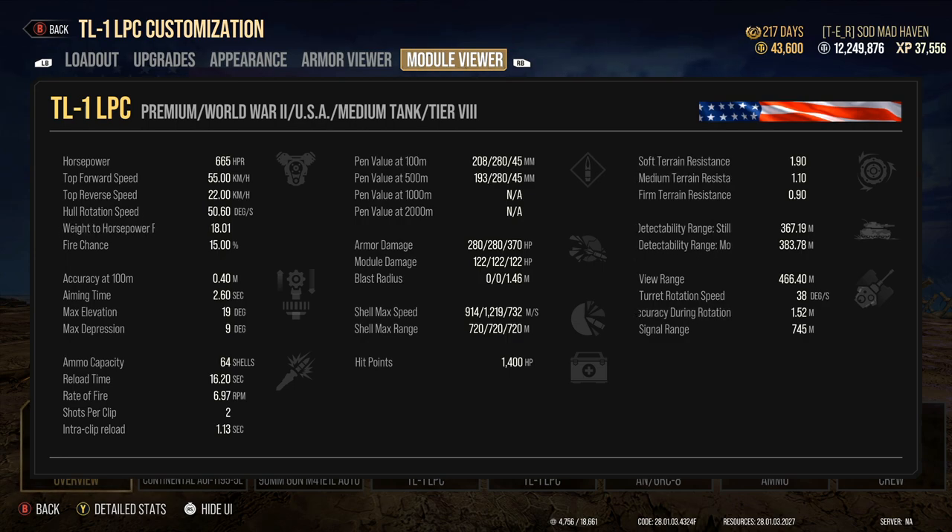Base penetration is 208mm. Premium HEAT pen is 280mm. Keep in mind it is HEAT. High explosive pen is 45mm. Armor damage — the base damage — is 280, 280, 370. Compared to other 90mm guns, every other 90mm in this game only has 240 per hit, while the LPC has an extra 40 damage on top, giving it higher alpha. With the double shot you're hitting people for 560, possibly high rolling both shots for around 610, or low rolling for about 450 to 480. Standard shells travel at 914 m/s, premium rounds at 1,219 m/s — the HEAT rounds just make them so much better to use. High explosives are slowest at 732 m/s.